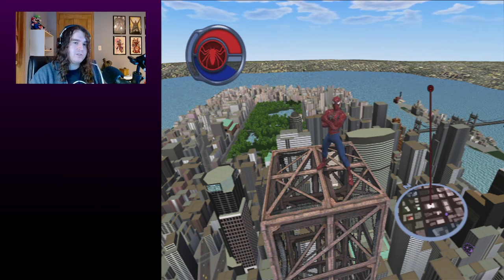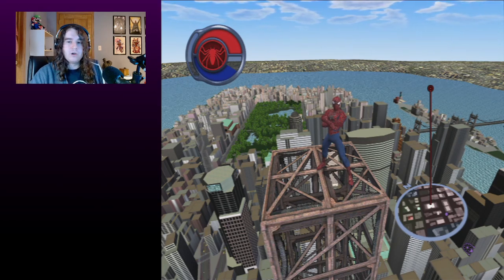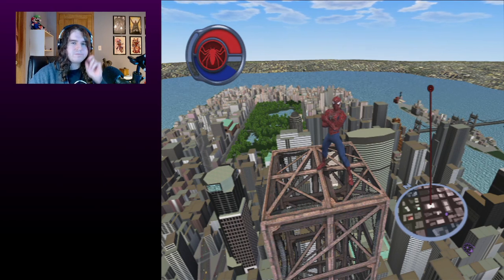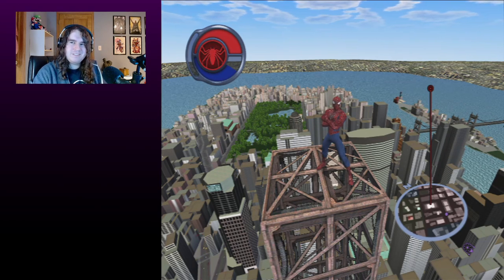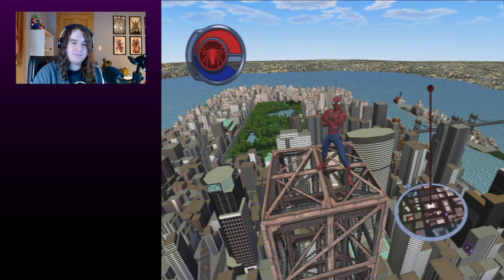On top of that, people might assume, for example, that the first pizza mission is mandatory when it isn't, which would invalidate that save file for Pizza Percent runs. Same thing for maybe the first Mary Jane mission, since the story does point you towards those missions. But in reality, there is a way to do this — maybe not with minimum difficulty, but with the least amount of difficulty possible, which is what this guide is for.